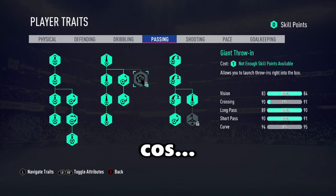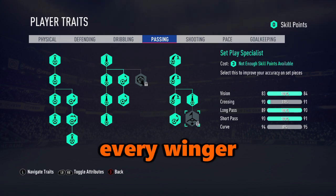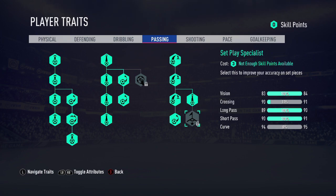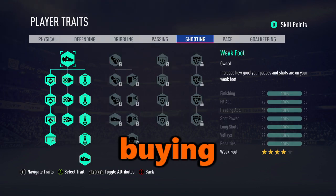Moving on to passing — you pretty much unlock everything apart from your giant throw-ins. Hold up — every winger? Have you ever seen Messi take a throw-in? No. You don't use your giant throw-ins, and you don't get your set play specialist either. Everything else, go ahead and buy.